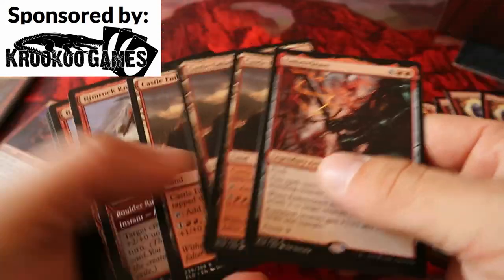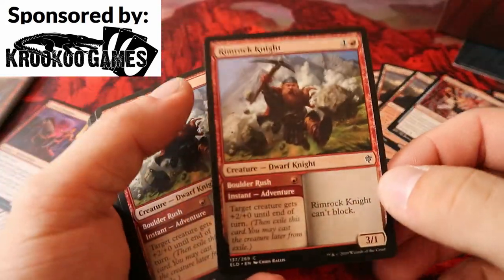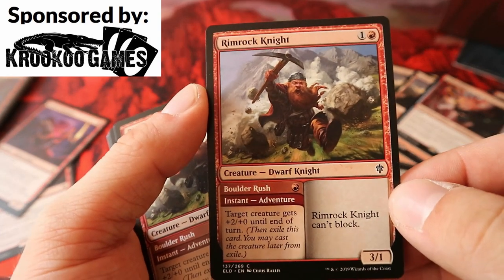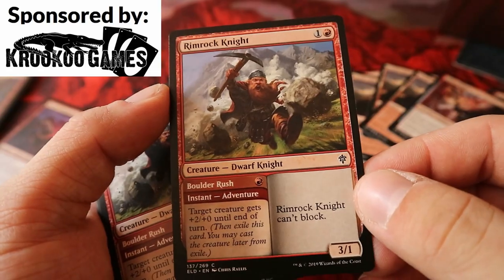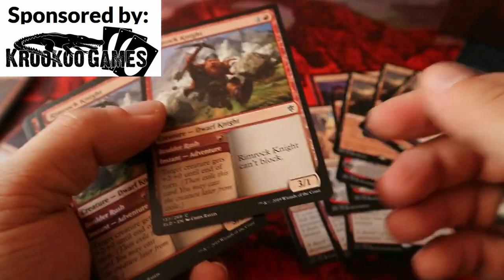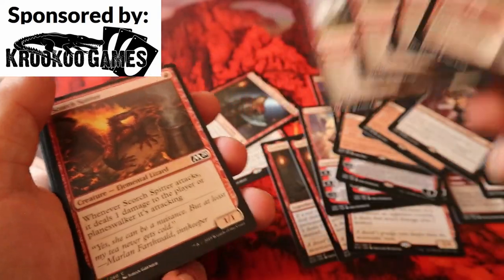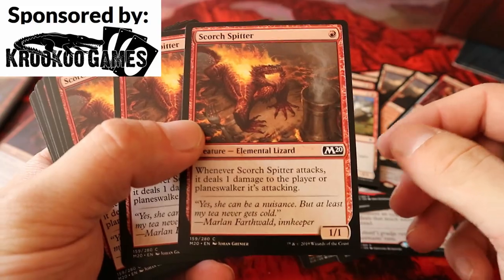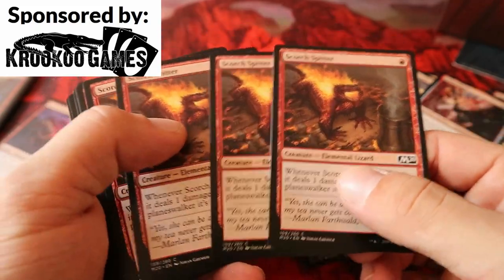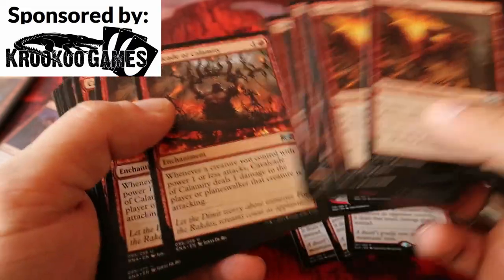This is probably my favorite deck out of all of them. We have the Rimrock Knight — a little charging Gimli-looking guy — I might switch this out; he's okay in draft but I'm not sure about constructed. And here's Scorch Spitter, which fits amazingly well with the Torbran strategy.